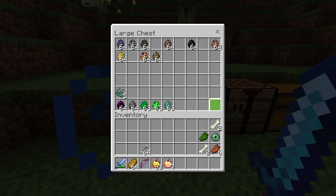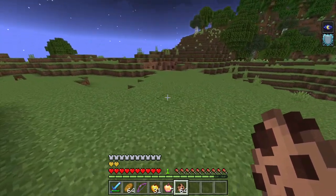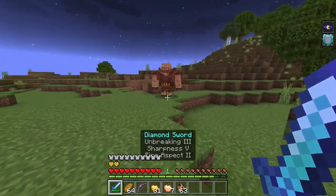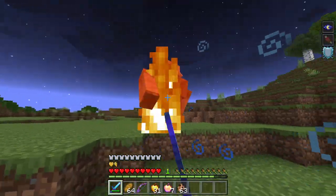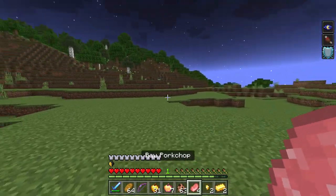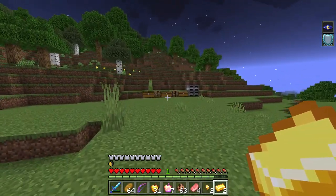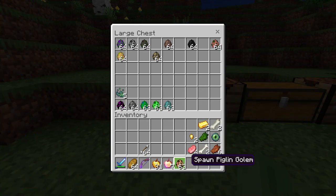Next is the piglin golem — 100 health — and it gives us the hunger effect, just like the zombie one, but it drops different things. There we go! This guy's not much of a problem. He drops gold nuggets and gold ingots, which we'll need to craft things later, plus some pork chop.